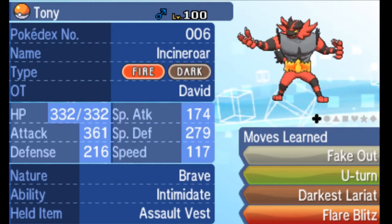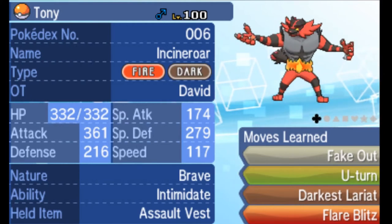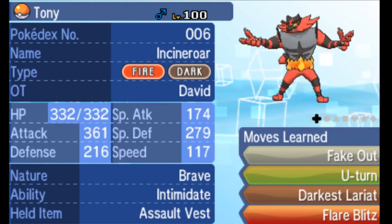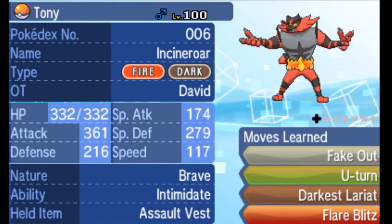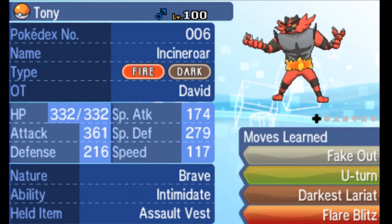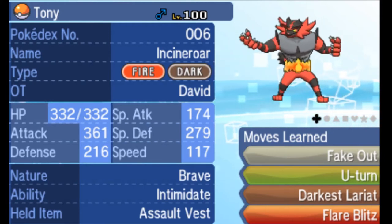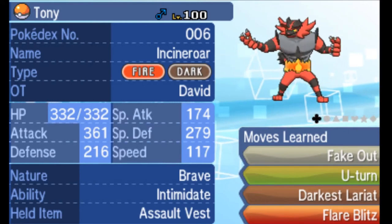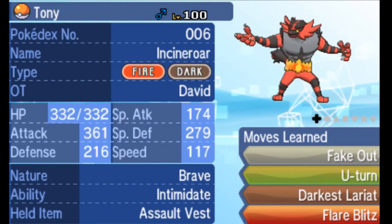In doubles, you can really make use of fake out because it lets you set up an allied Pokémon. For example, you can get a free Dragon Dance off on a Dragonite before it gets focused down by something like a Blizzard. Fake out is +4 priority, so it always goes first outside of Protect, though your goal isn't to deal huge damage — you're forcing your opponent to waste a turn.